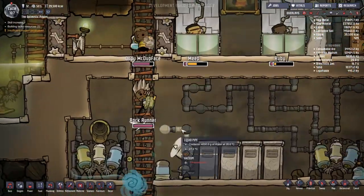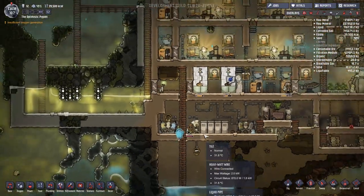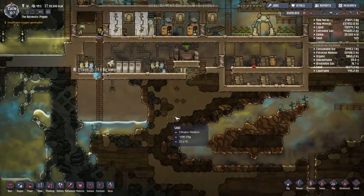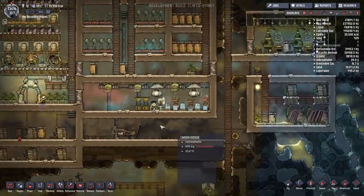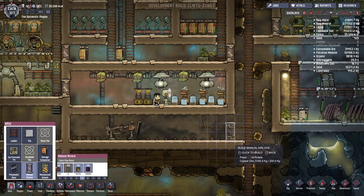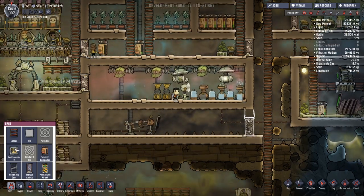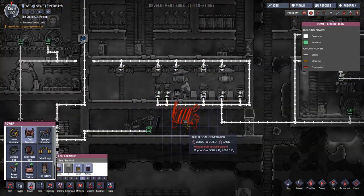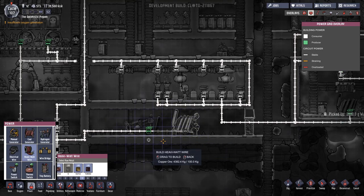I think we'd like to put a coal generator down somewhere to get hooked in. How about actually here? What I'm going to do is put down an airlock like this — I feel this may be a little bit large for what I have in mind, but it will do. And we'll go power — coal generator. I can put that there. And a heavy watt wire just joining into it all. With the high level priorities, this should get the jobs done pretty quick.